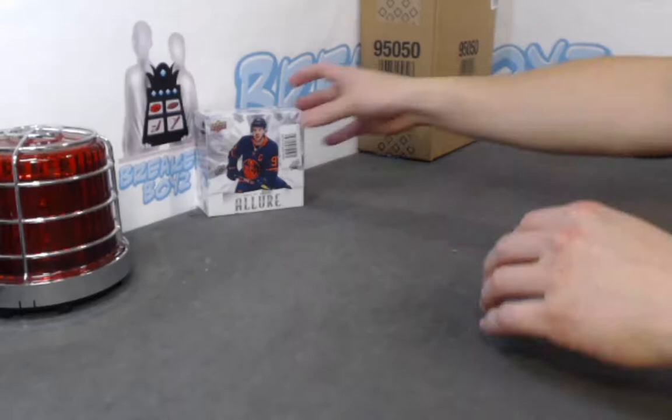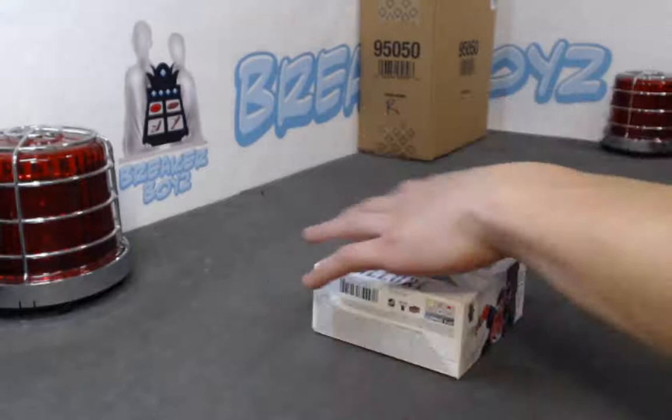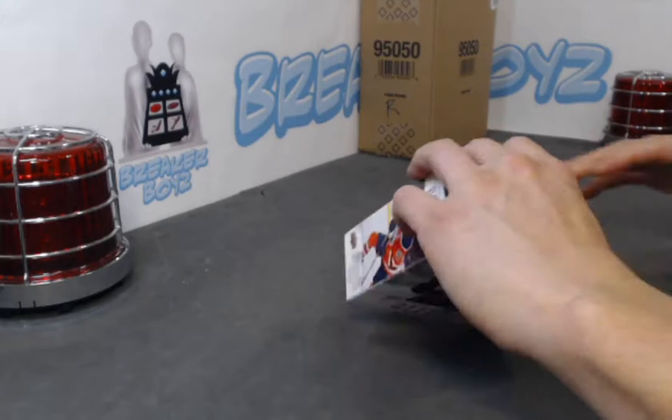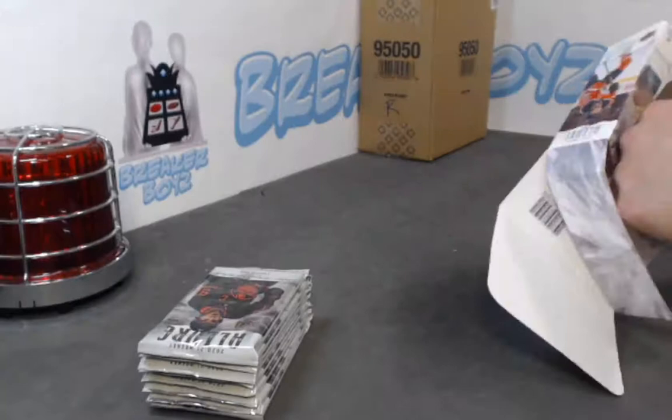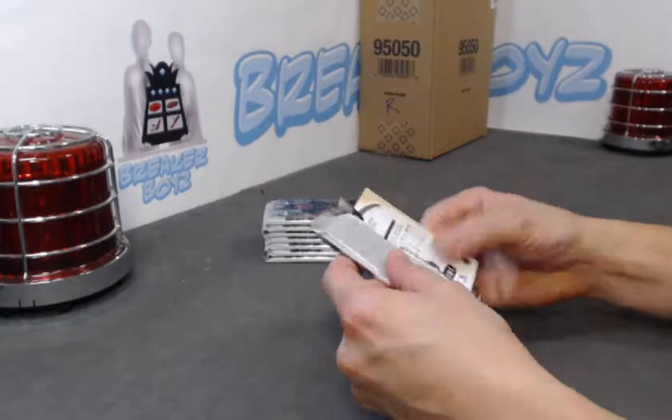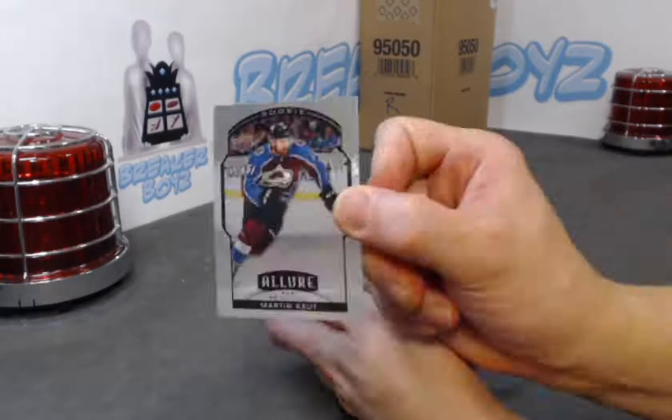Last box. The other half of this master case auction ends on Friday — they'll break on Saturday — along with some Upper Deck extended. Get in on both breaks and save on the handling fee. Martin Cout base rookie.